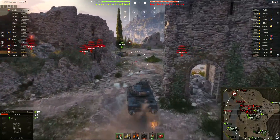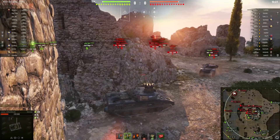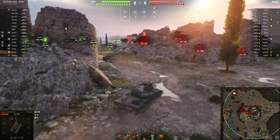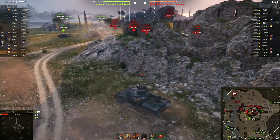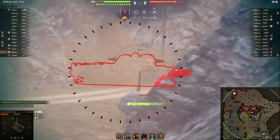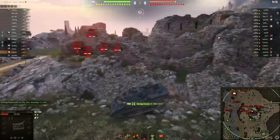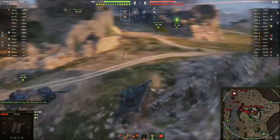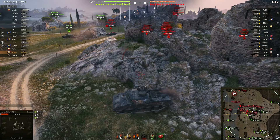Of note — both myself and the EBR almost simultaneously notice they are pushing really hard with the Chieftain and really hard with the UDES. I use Intuition and switch to the gold round. I just saw that the EBR got tagged by the UDES so I have a free shot, and I roll a 750 shot — a low high roll, about a hundred over.